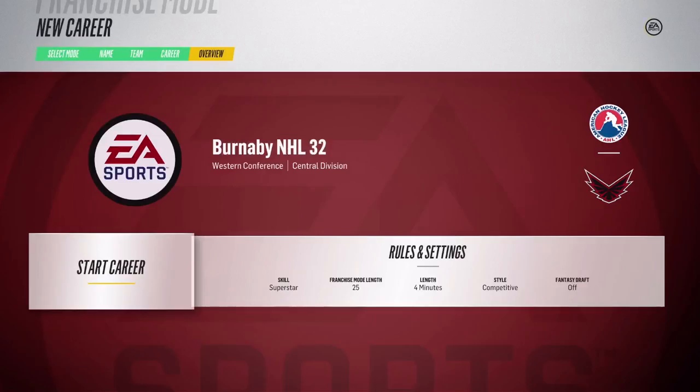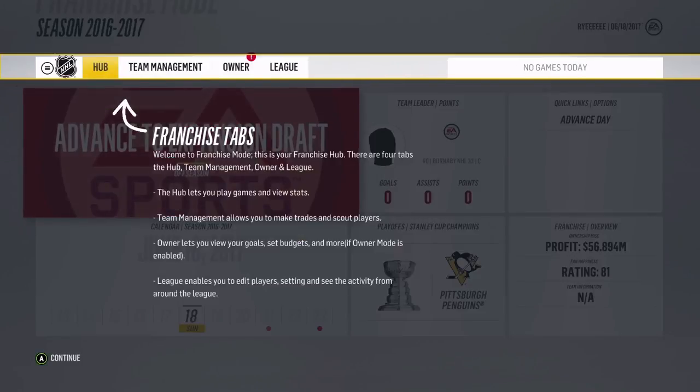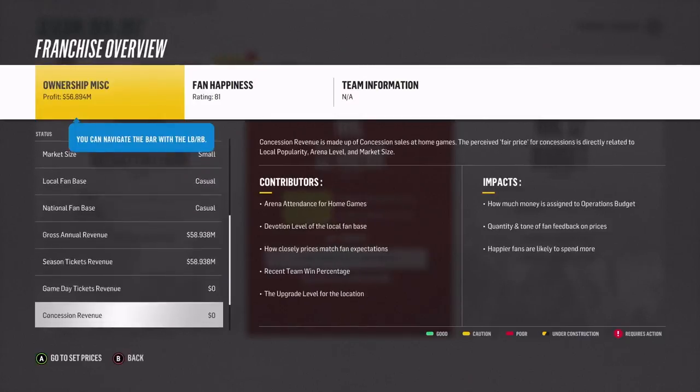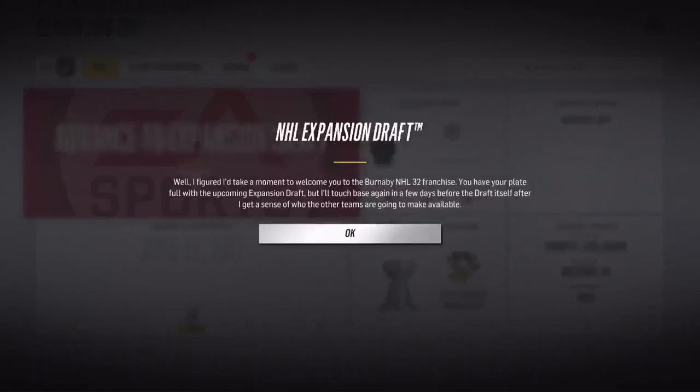We'll go ahead and start the career with Burnaby NHL 32, keeping salary cap on, becoming the 32nd NHL team and doing the expansion draft. I've seen this mode a little bit. You need to conduct the expansion draft - all the other teams have to protect their players. There's also an option to redo the expansion draft as the Knights, or you can redo it as say the Buffalo Sabres and choose different protections.